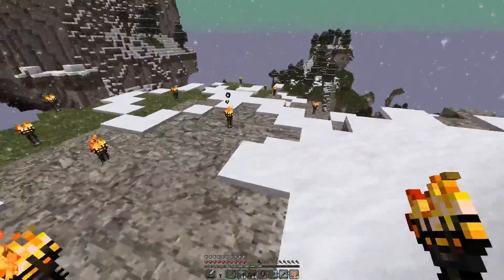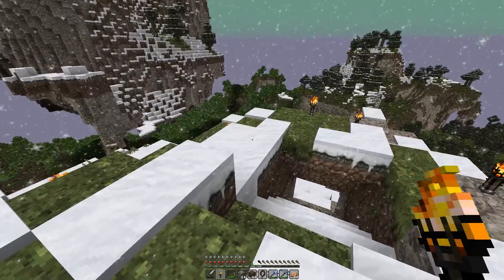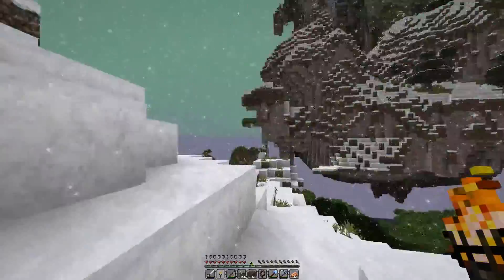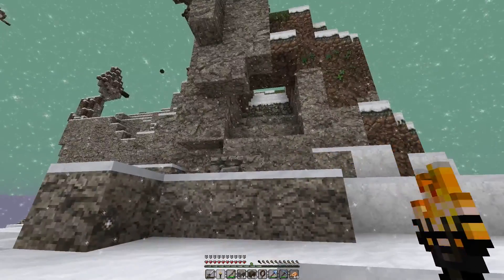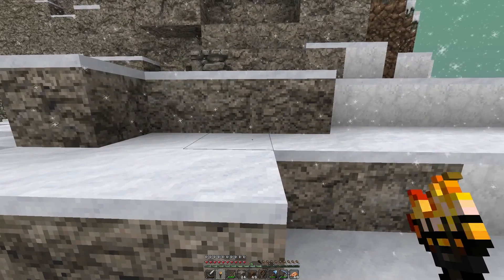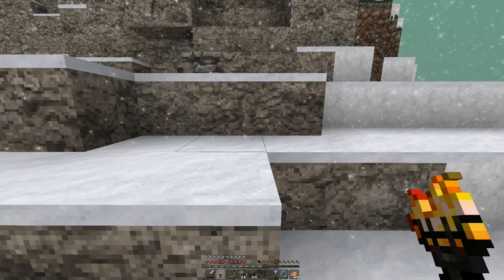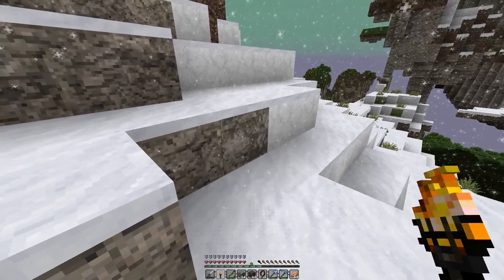Today we're going to be doing a couple of things. First and foremost I'm going to be creating stairs leading down into the platform that's going to lead to the castle. It's going to be like a five by five area. I've played around with a couple of blocks and it's looking like it's going to be dark oak because with this texture pack it looks really nice - dark oak, jungle wood, and spruce wood all look nice. Polished granite looks really nice as well.